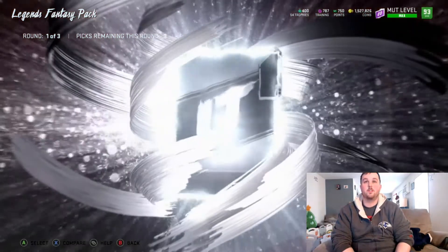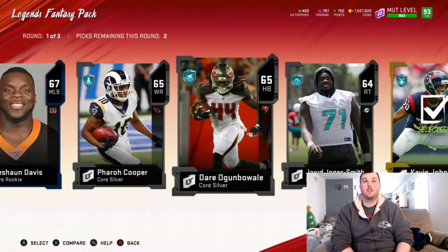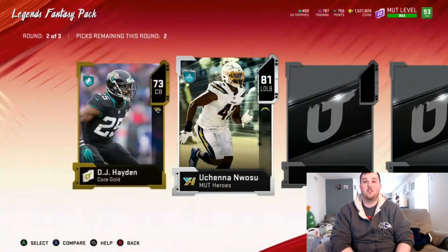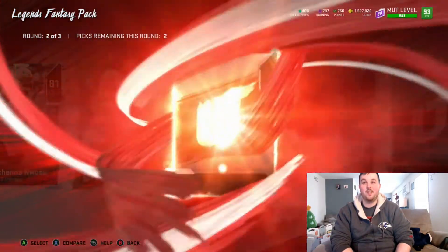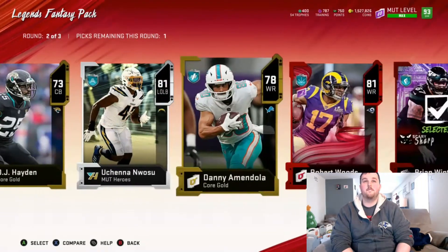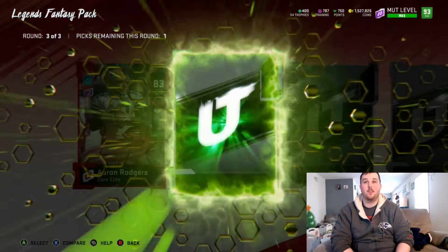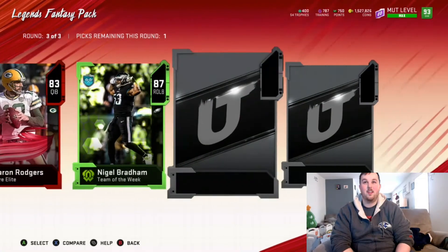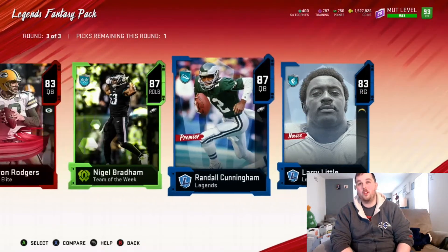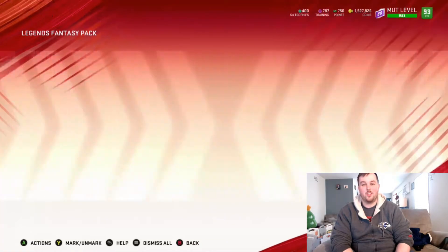Pack number four — first round starting off with some silvers, we do get a gold at least. Into the second round, we do get an elite with the MUT Hero. We get a coralie Robert Woods and another big Most Feared animation — 88 Brian Winters. We'll take that — any big animation we'll take. 83 Aaron Rodgers their team of the week, 87 Nigel Bradham, 87 Randall Cunningham, and 83 Larry Little. I'm going to take the Nigel just because of Team of the Year coming out — it could be helpful to complete some sets for that promo.